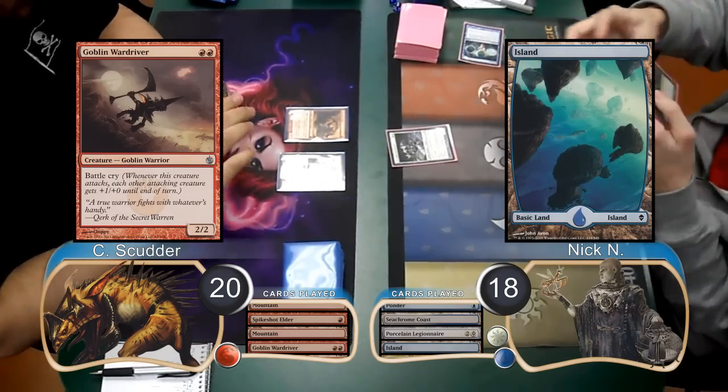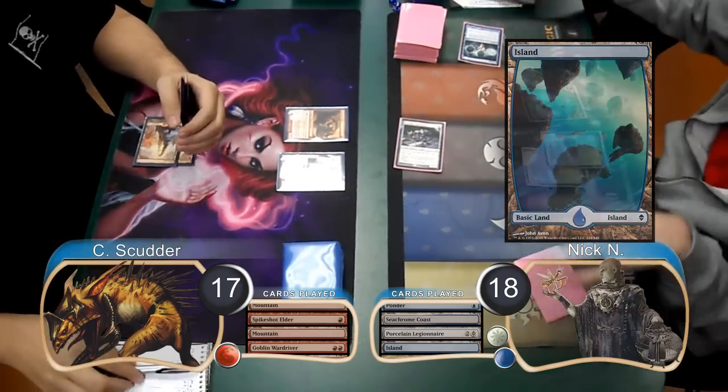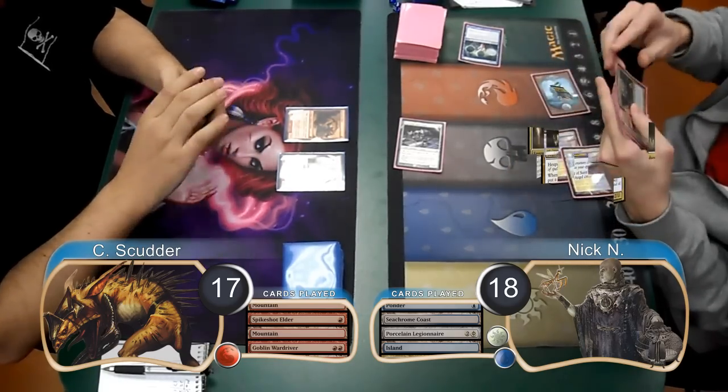Nick then played an Island and then attacked with his Legionnaire, dropping Scudder to 17. Then post-combat, he resolved a Geist of St. Traft.